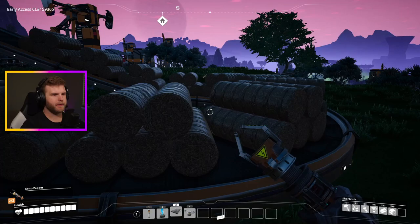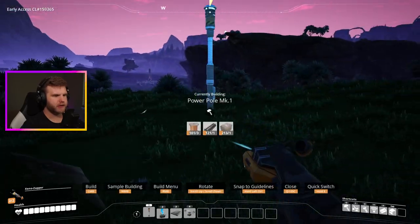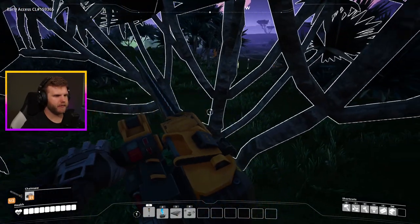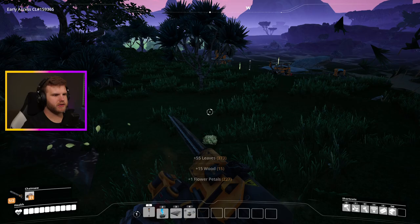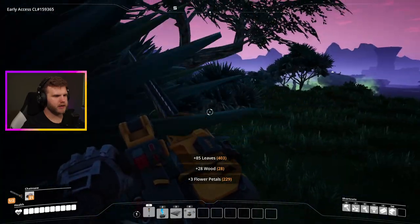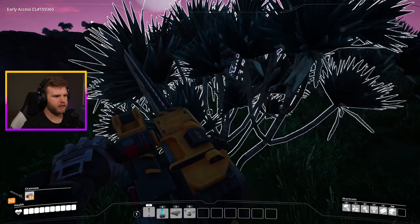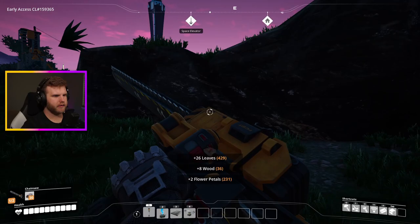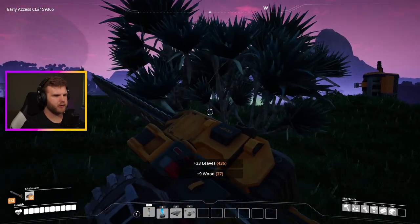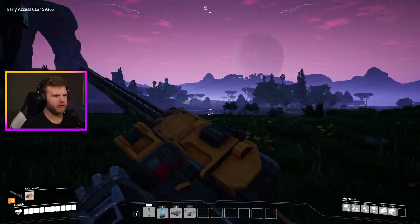I need to get a bunch of wood to feed this bad boy. Let's go get wood with the chainsaw, cut down some trees - gotta ruin some animals' homes, but that's why we built the chainsaw. Some of these I can't interact with if I'm too close. The trees are where we get a ton of wood compared to smaller bushes.